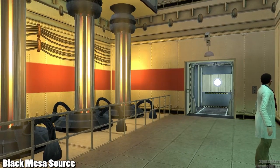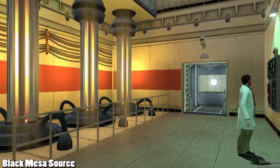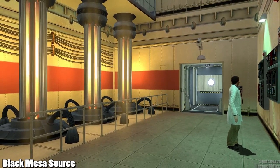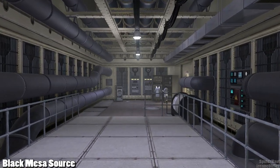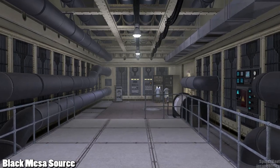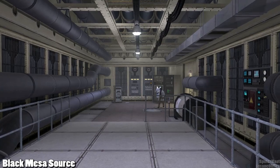Black Mesa Source is a mod project that attempts to recreate Half-Life 1, one of the greatest games of all time in my opinion, using the Source engine, HD textures and assets, better sounds, better level and game design, more challenging gameplay, and much much more. But even with all these changes, Black Mesa Source stays true to the original direction of Half-Life 1, making it only a better and more complete experience.